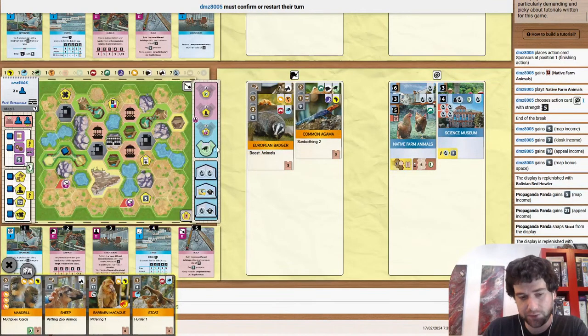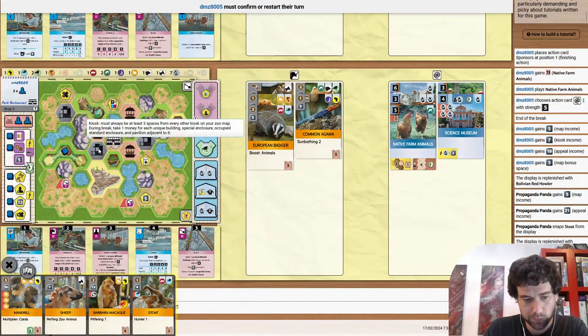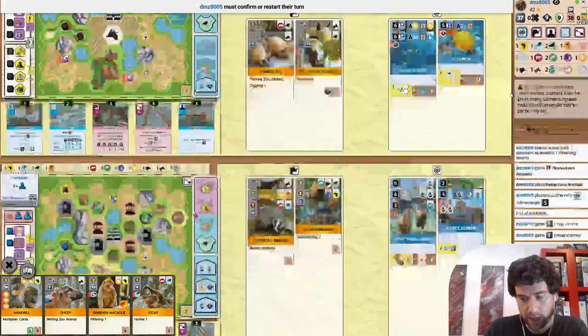13 appeal. This map is single-handedly the best map for native farm animals. Look at how easy it is to just leave edge spots — all the rock and the water is in the middle of the map. Not even trying that hard you could get an extra like 4 down here, another couple over here.